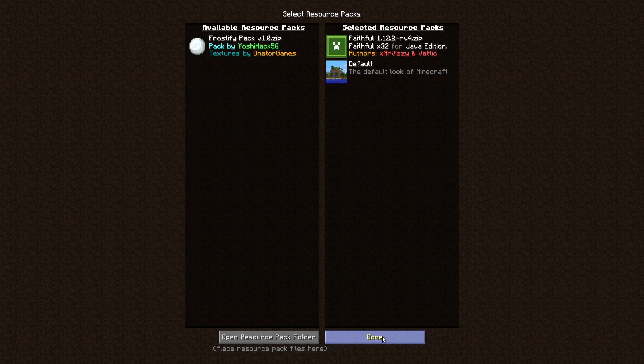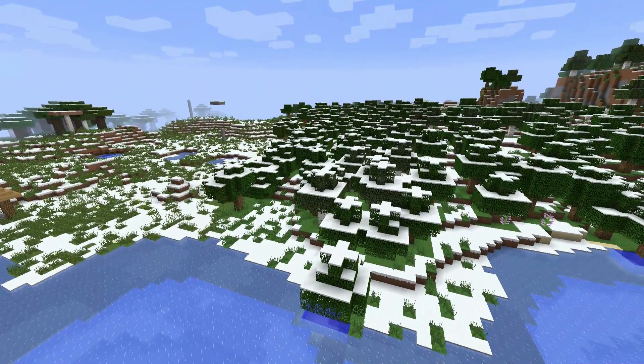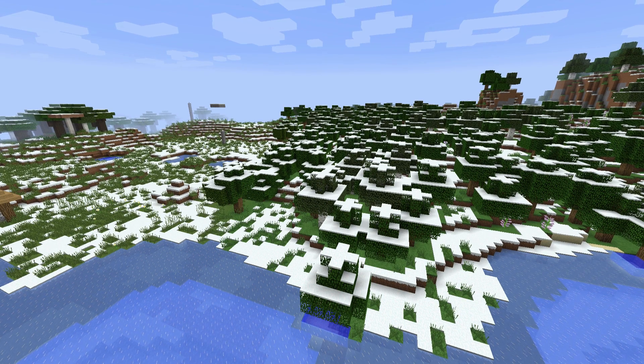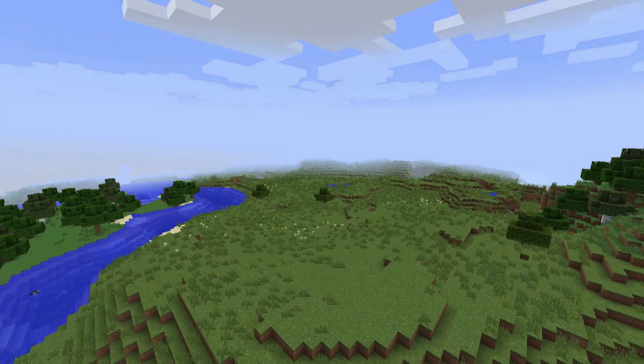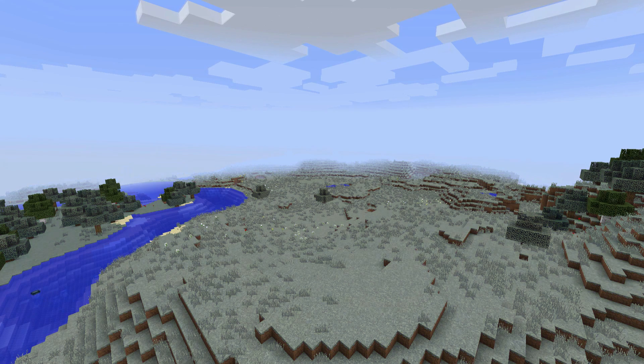It will look a lot nicer. This is how I had it last year and it doesn't look too good because it's still green. Let me show you that without the snow it looks really good as well. This is just a regular single player world I've created — and this is how it looks without the resource pack, and this is how it looks with the resource pack on.